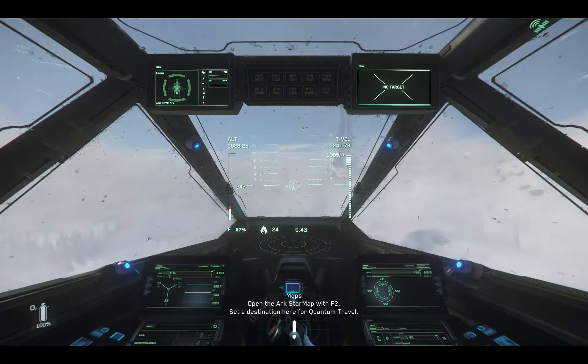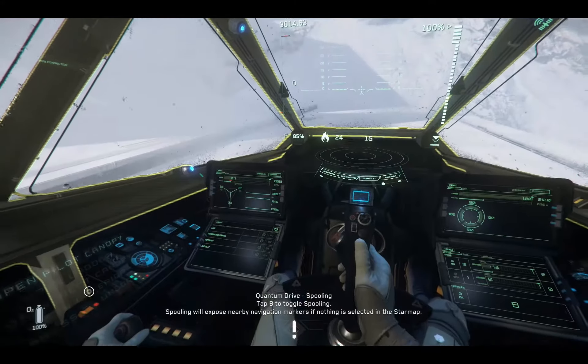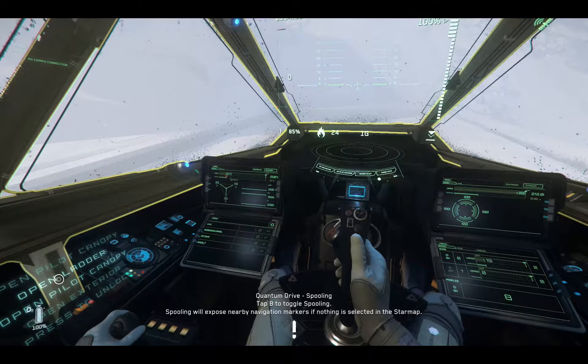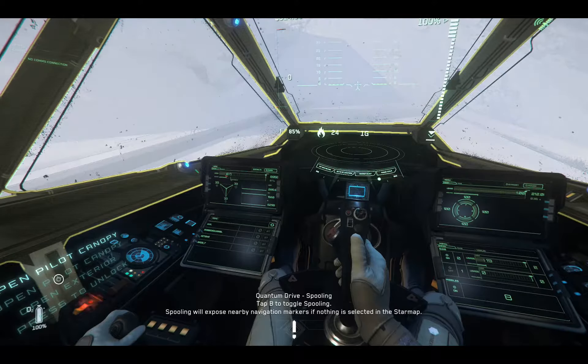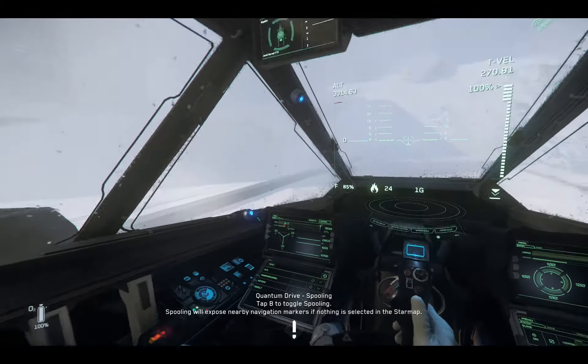Jumping ahead a little bit, I flew into a snowstorm. I love the effects on the cockpit. It does seem odd that I'm in such a blustery area with a clear sky — it doesn't get very high off the surface, it's just wind blasting everything around, which is fine, but it seemed a little funny. So I just wanted to land and see what the effects on the helmet are like. Good old bug here when I open the canopy — you'll see it in just a second. Let's exit the ship.